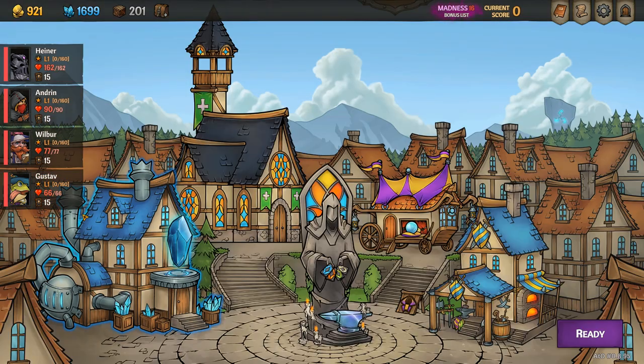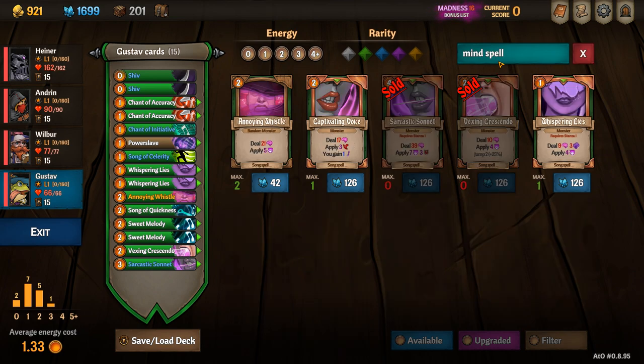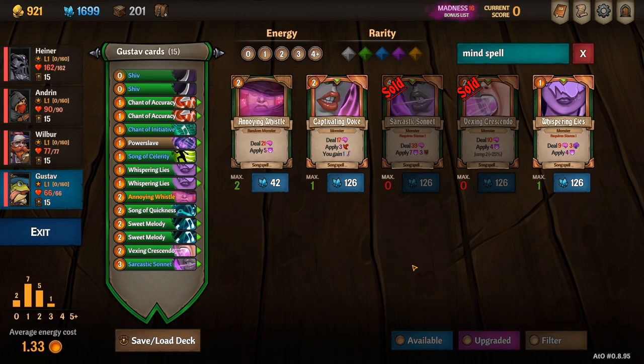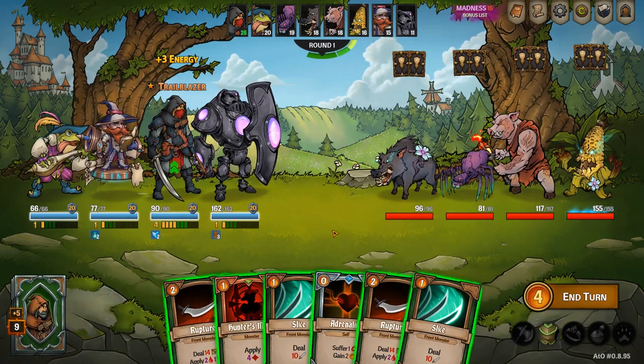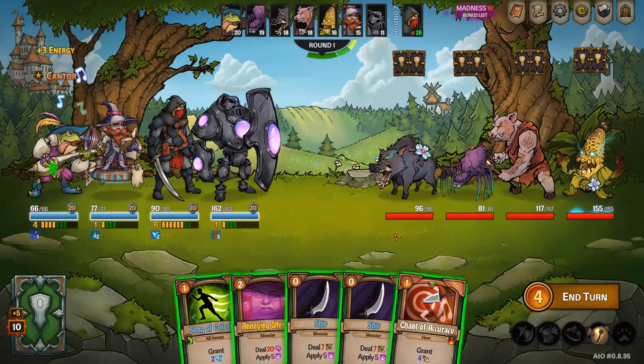A mind card is any card that does mind damage, so all those cards would trigger that effect — mind spells included. That's what you're looking for in the shop. For pets, Betty is probably your best bet, but any damaging or utility pet is useful.